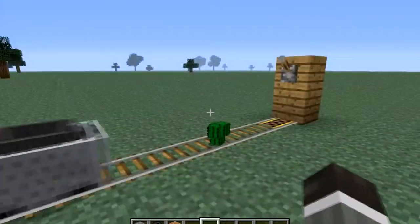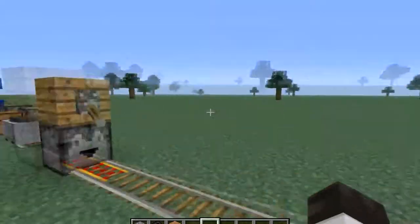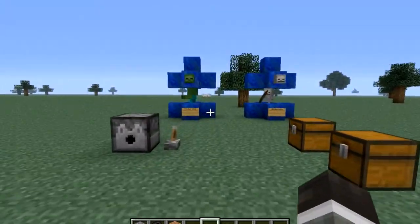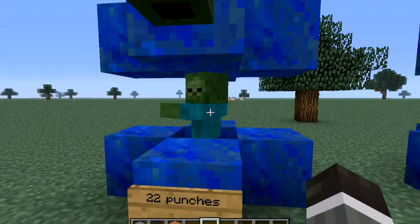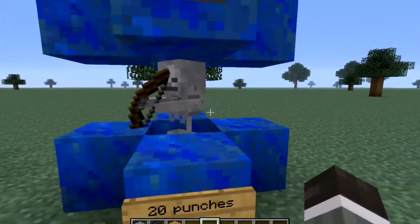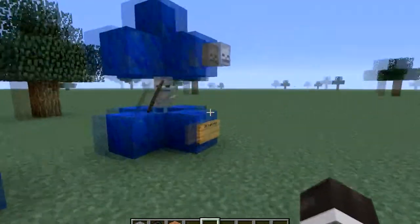If we turn that off, take a stack of cactuses, and throw them right onto the track, the minecart will go through and pick that stack up. Another thing they did was increase the amount of punches it takes to kill a zombie and a skeleton. It now takes 22 punches to kill a zombie on the hardest difficulty and 20 to kill a skeleton on the hardest difficulty.